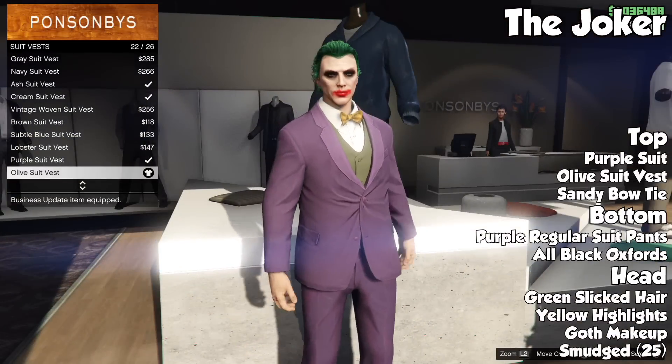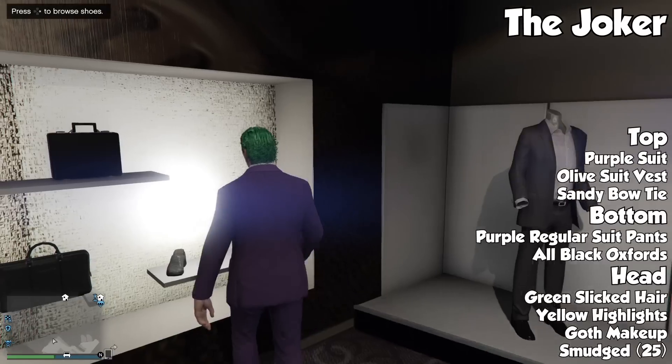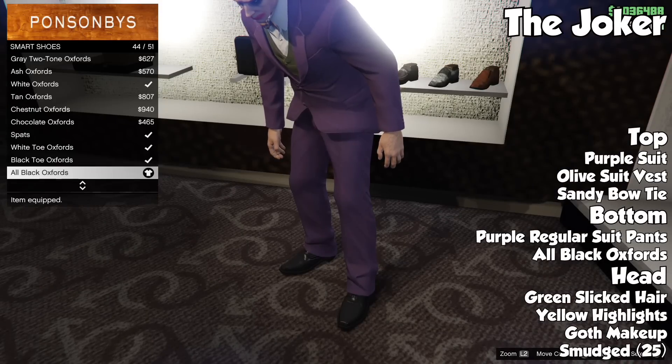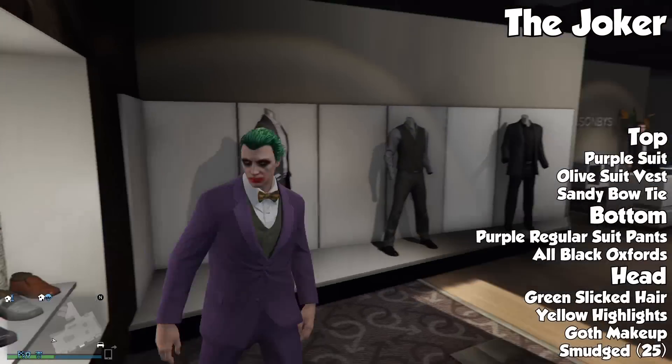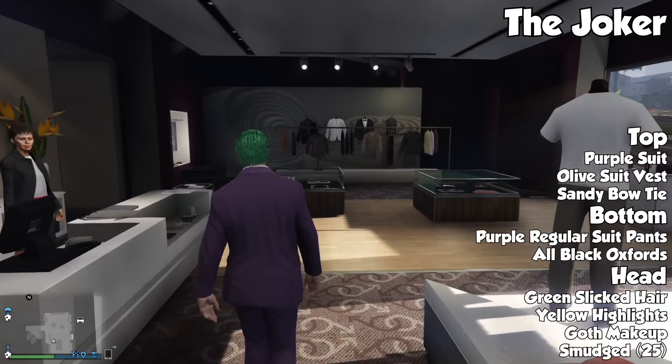To start off, you're going to put the purple suit on, then go ahead and throw on the olive suit vest underneath that. Then throw on a sandy bow tie for the top. For the bottom, go with the purple regular suit pants, and then all black oxfords.